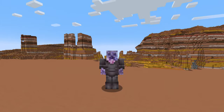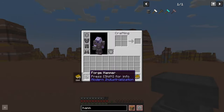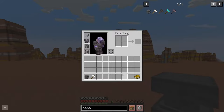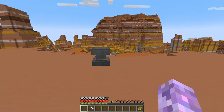Classy Duff here, and let's dig into some modern industrialization. So probably the first thing you want to get started with is the forge hammer. Now this thing is reasonably expensive — you'll probably be going for the iron recipe — but it's certainly worthwhile. This thing will save you a lot of resources for some of the other stuff you're going to be crafting.